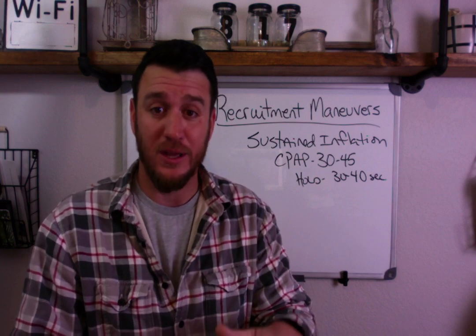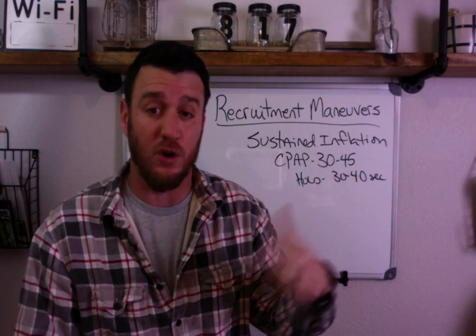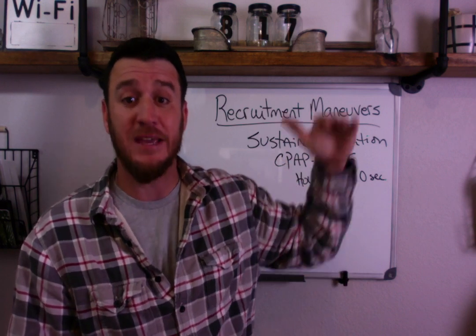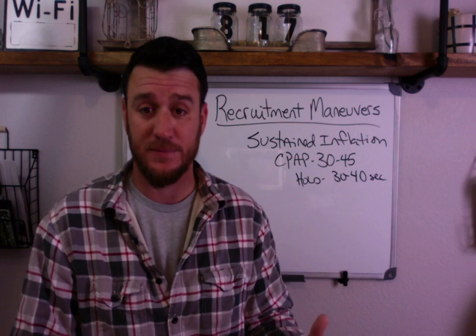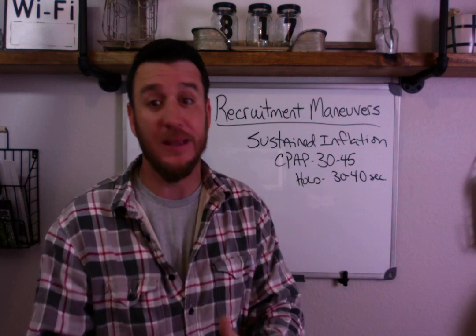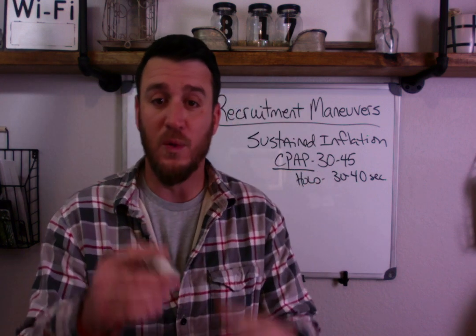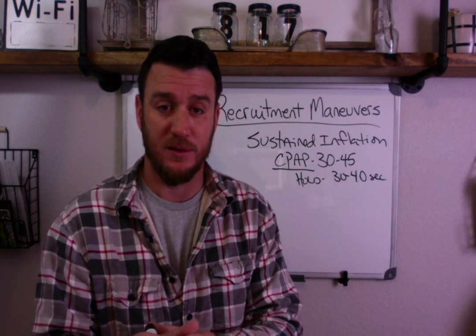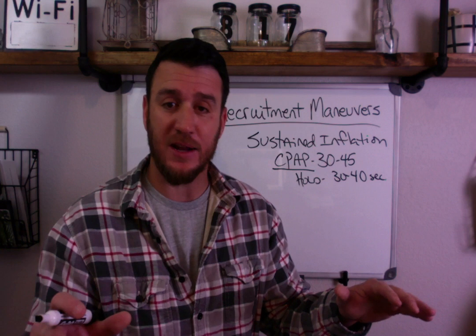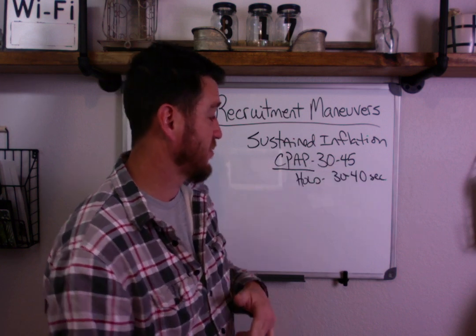This is super important: do not just raise your peak to 30 while staying in volume control or pressure control, because you have a mechanical breath scheduled to happen within the next 30 to 40 seconds. If you raise the peak to 30 and then give a tidal volume on top of that, you're at big risk for barotrauma. It's critical that we go to CPAP without any mechanical breaths. The patient can breathe spontaneously — that's fine — but CPAP without mechanical breaths prevents barotrauma when you raise pressure to 30 to 45 cmH2O.